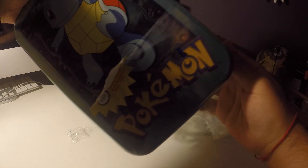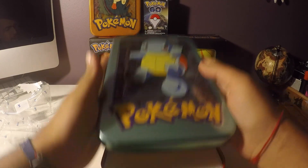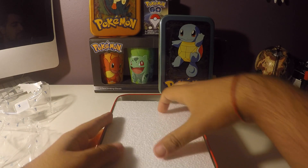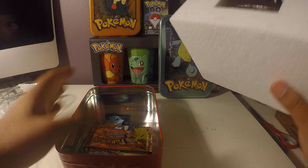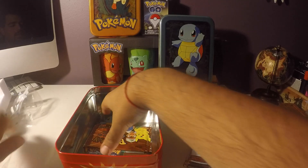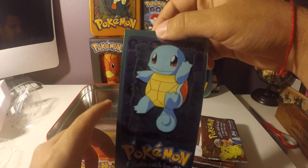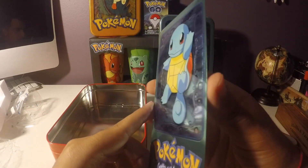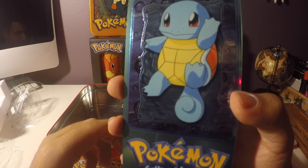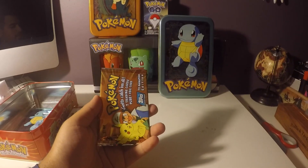Last one was Mewtwo but this one is the Squirtle cover. I'm gonna see what I get in here. Last time I thought I was gonna get the Mewtwo one but I got a Bulbasaur one inside, so let's see how this goes. Let's get all these packs out. I actually got the Bulbasaur card this time and this one is two out of five, so that's pretty sick. Alright, let's get started with these packs.